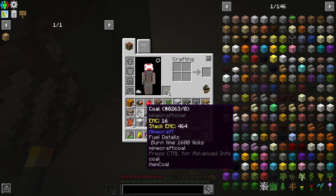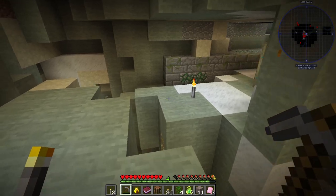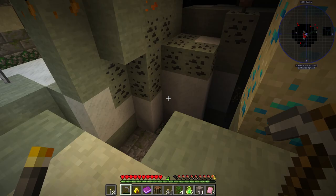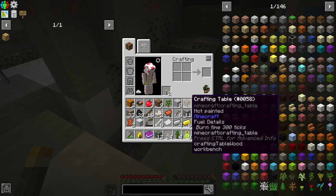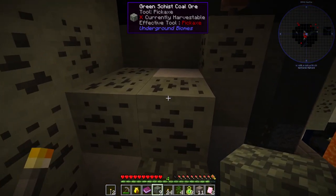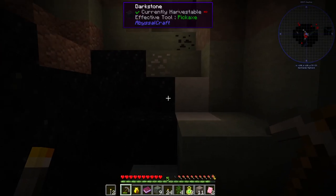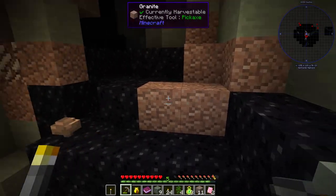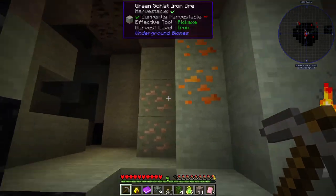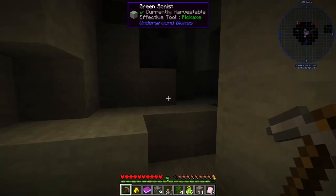We got iron ore and copper ore. It's nice that you don't get a billion different kinds of ore from different stone types clogging up your inventory. Let's get some cobble and bridge over a little bit — I'm just scared of falling. That's oil sand again, dark stone again. I feel like I should be looping around to where I fell but I'm not seeing it, so maybe I'll just have to backtrack.